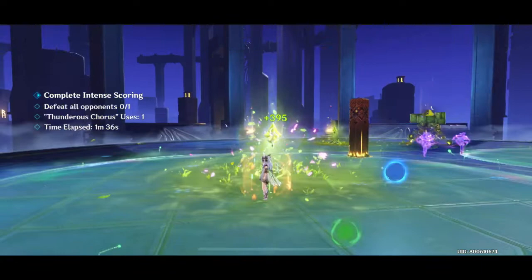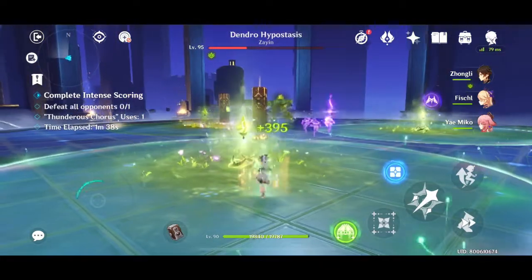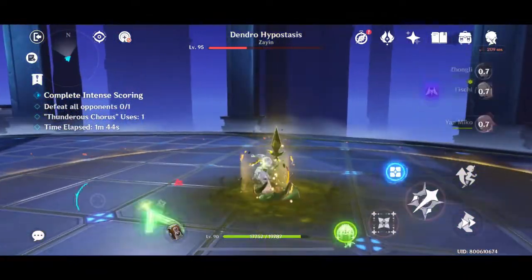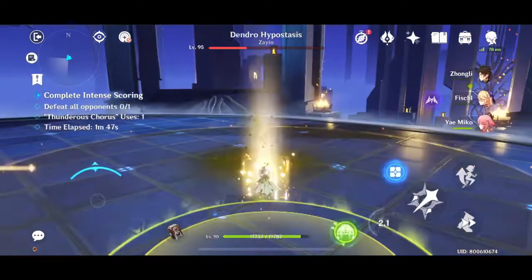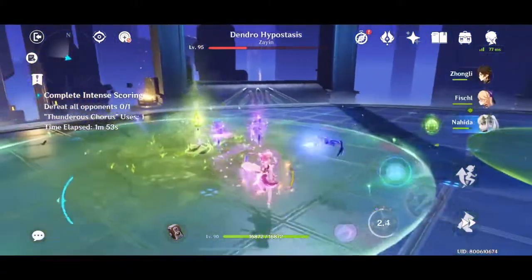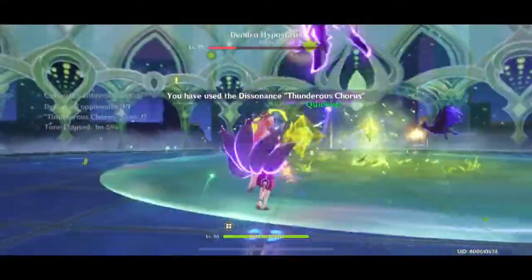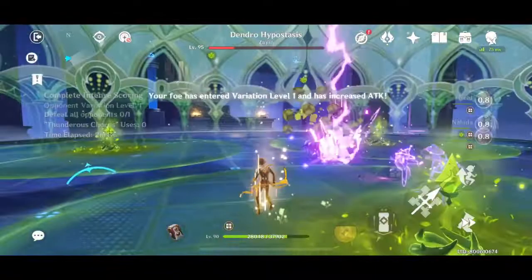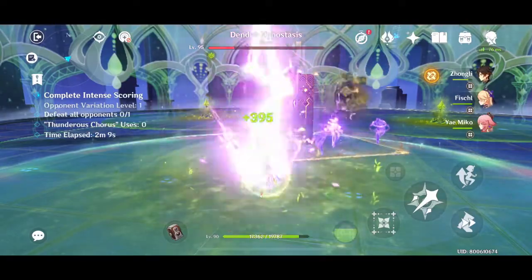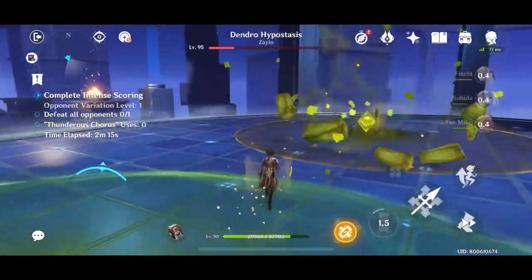Okay, so let me heal up my Nahida. As you can see, even with Zhongli shield, my characters still take damage. This is because when it is in Scorch state — when you enter the area of this circle — your characters will take DOT damage, and it will actually bypass your shield and any character's shield, even Zhongli's shield. So you want to hit them with Dendral Attack as soon as they turn into Scorch state, so that when you step on them you don't want to take damage.